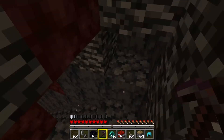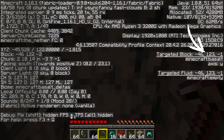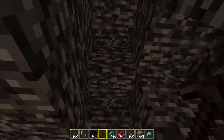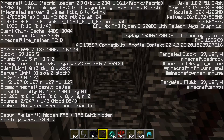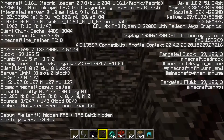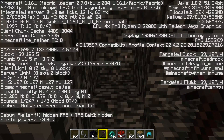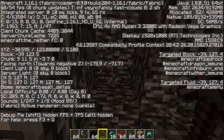I'm checking the targeted block figure on the right-hand side of our screen. Just for the sake of the video, I've nipped into creative quickly and broke the bedrock around this block so we can actually use it. As you can see on the right-hand side, Y127 - that's the very top layer of bedrock, there's no more bedrock above that.